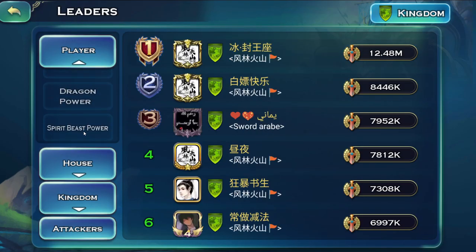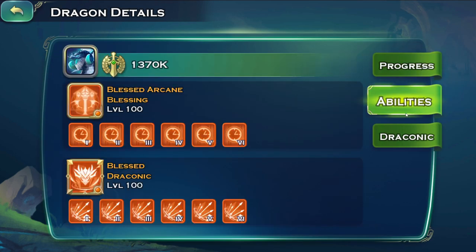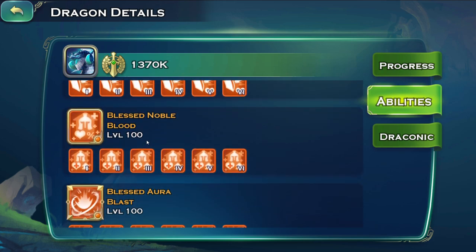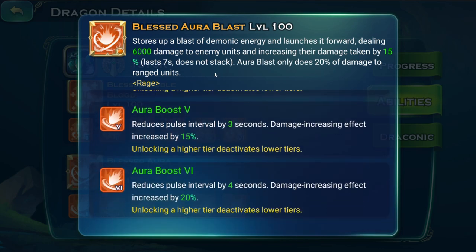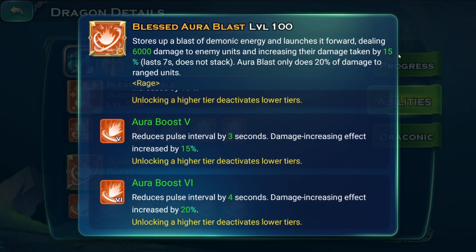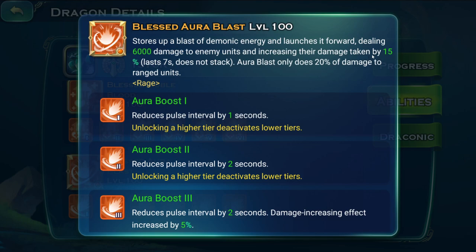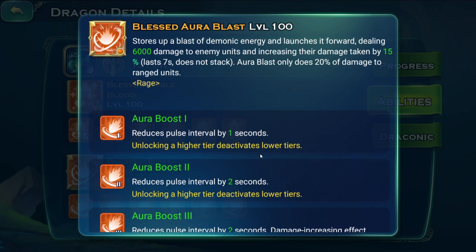One of my guild mates has it with all four of them. A new ability called Blessed Aura Blast has come up. You can think of this as like a Repulse but with damage taken increase on the enemy. I'm not entirely sure, but I think it's 35% — or something like damage increased by 20%, though this one shows 15%.